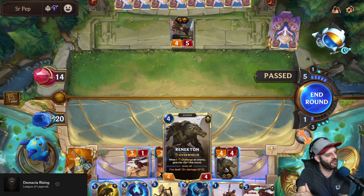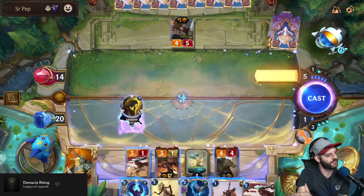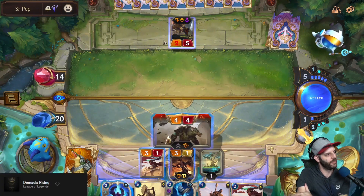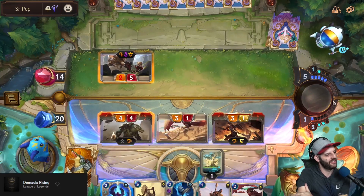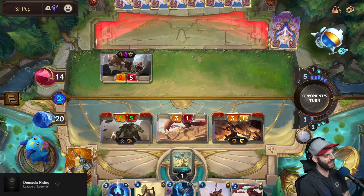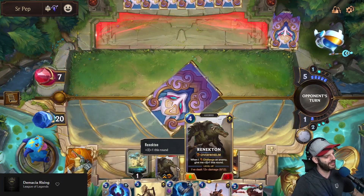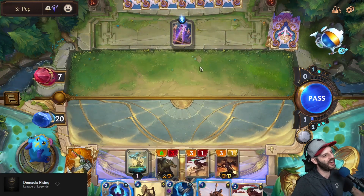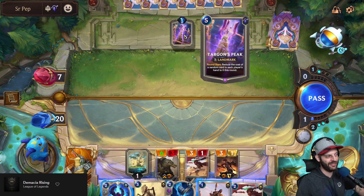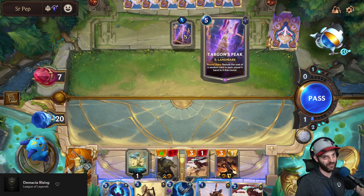Is Renekton a crocodile beast or an alligator beast? We're going to weaken him and bring him in — Renekton loves challenging. He's going to get a big buff. He's so excited to eat this dragon. He's halfway to his level up requirement now — he just wants to deal that damage. It's a Targon's Peak deck. This causes some chaos, but I've found decks with more than four cards in hand could whiff — they probably have another Targon's Peak in hand.